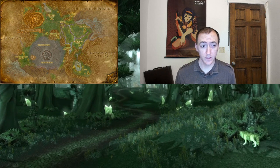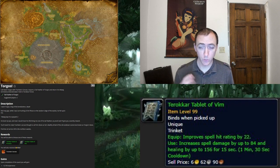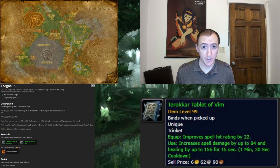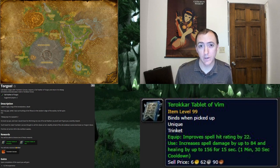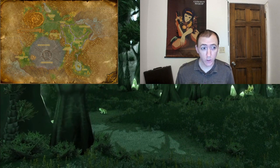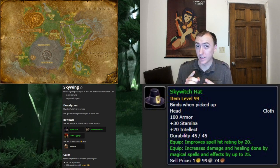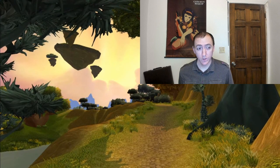Let's head into Terokkar Forest now. In this zone there's also two quests of note. The first one's called Torgos! which provides a trinket called Terokkar Tablet of Vim. It provides 22 spell hit rating as well as 84 spell power on use for 15 seconds on a one and a half minute cooldown. The on-use ability is pretty lackluster, however specifically for mages and balance druids who have the hardest time getting to their spell hit cap, they'll need items like this. As for the second quest, Skywing, it provides the reward Skywitch Hat — a cloth head piece with 20 spell hit rating and 25 spell power. Kind of a mediocre reward, but you also get the pet called Miniwing, which basically makes it the best quest in the entire game, so don't miss this one.